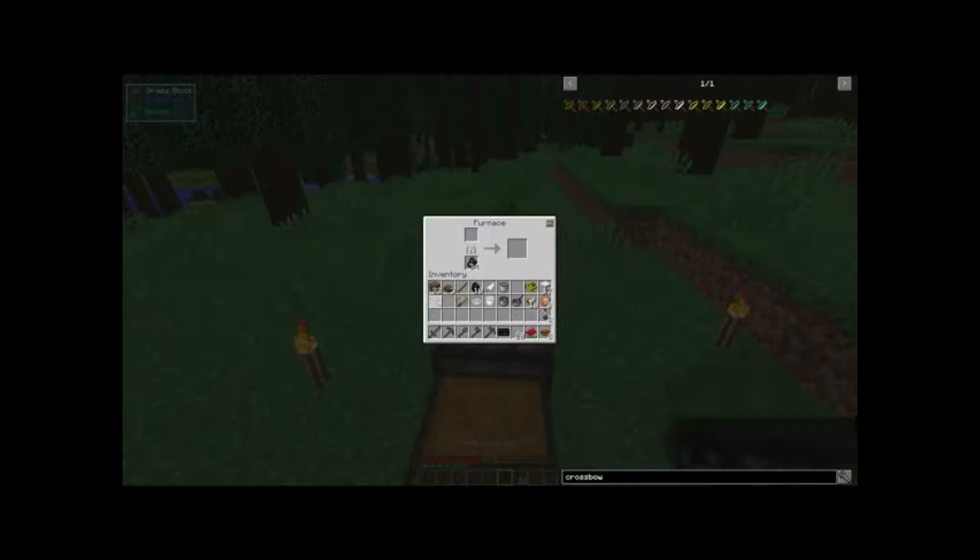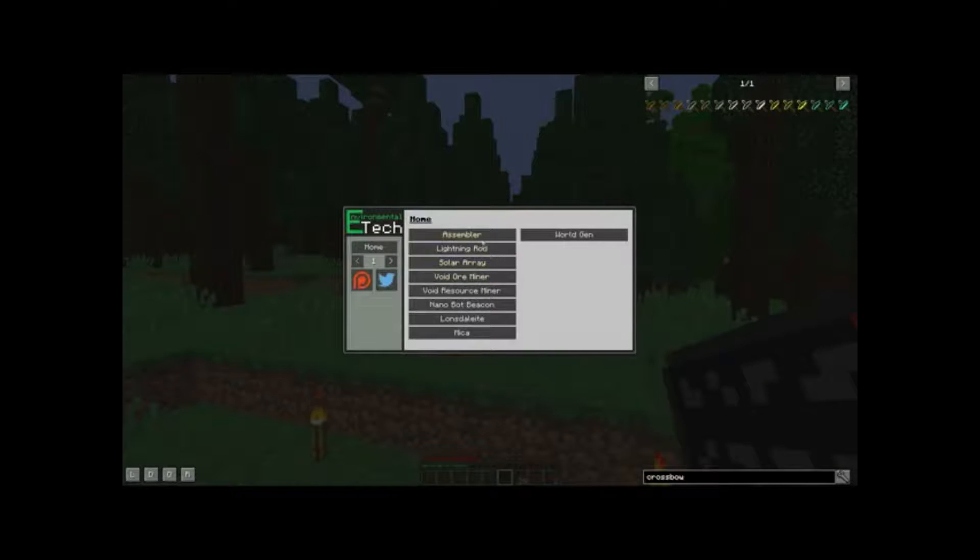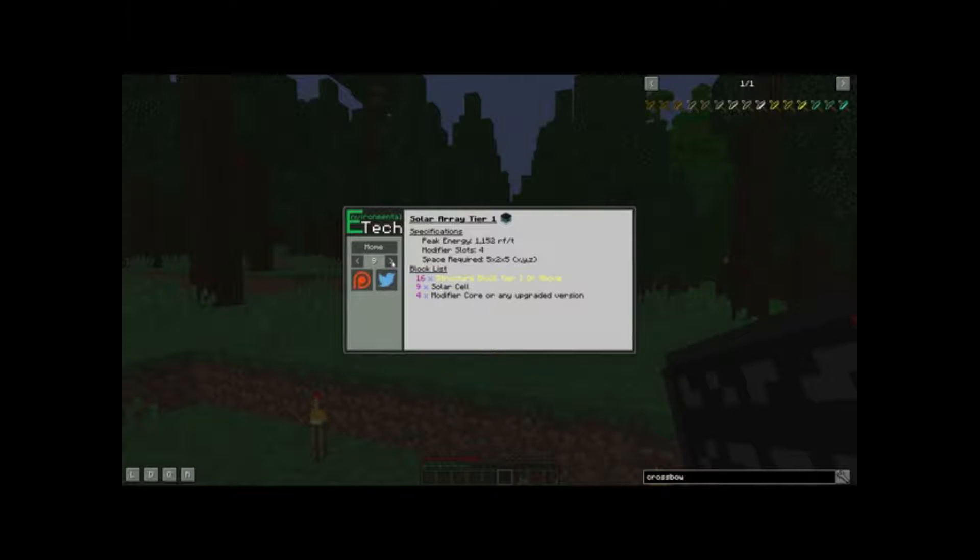Let me see what else... I just got looking at this. This is from Environmental Tech. I saw here that they have a solar array. Apparently it's a multi-block structure. The level one tier generates 1,152 RF per tick and it's 5 by 5 by 2. Tier 4 generates 82,944 RF per tick and it's 11 by 2 by 11. I am super interested in that one.